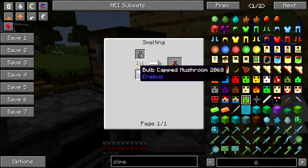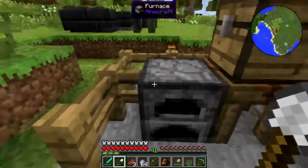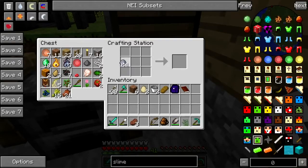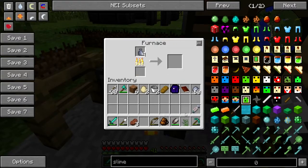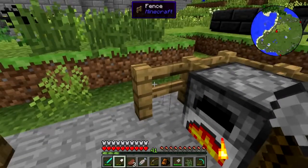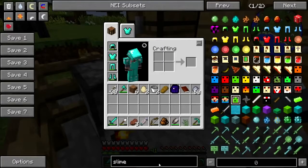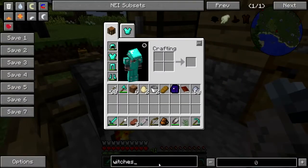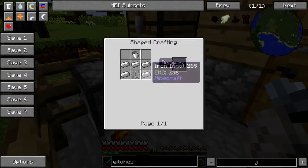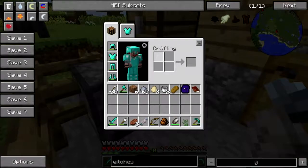First, let's make some clay jars — how do you make clay jars? Like so. So I'll need a few of those. Okay, that'll do for now. Now, how do we make a witch's oven? A witch's oven — it's a good thing I brought those iron bars back with me.